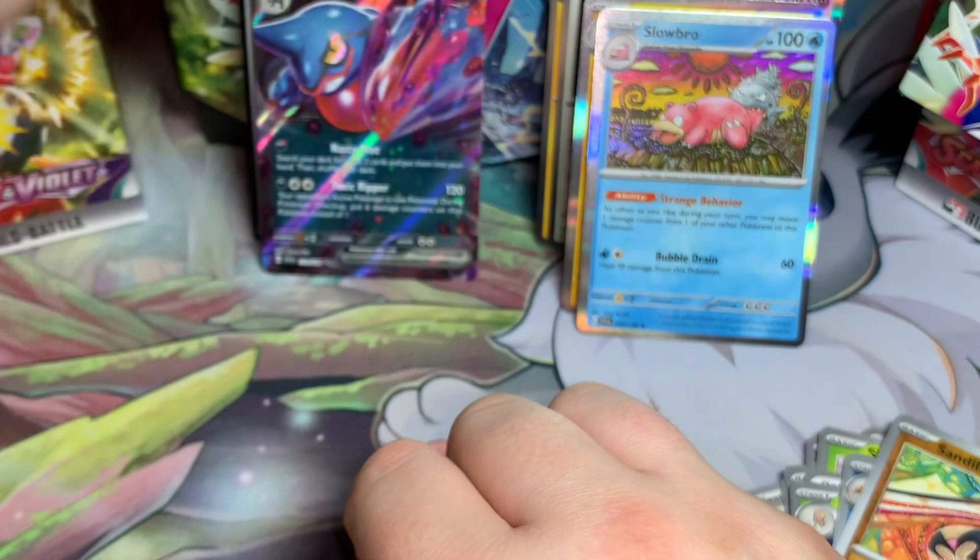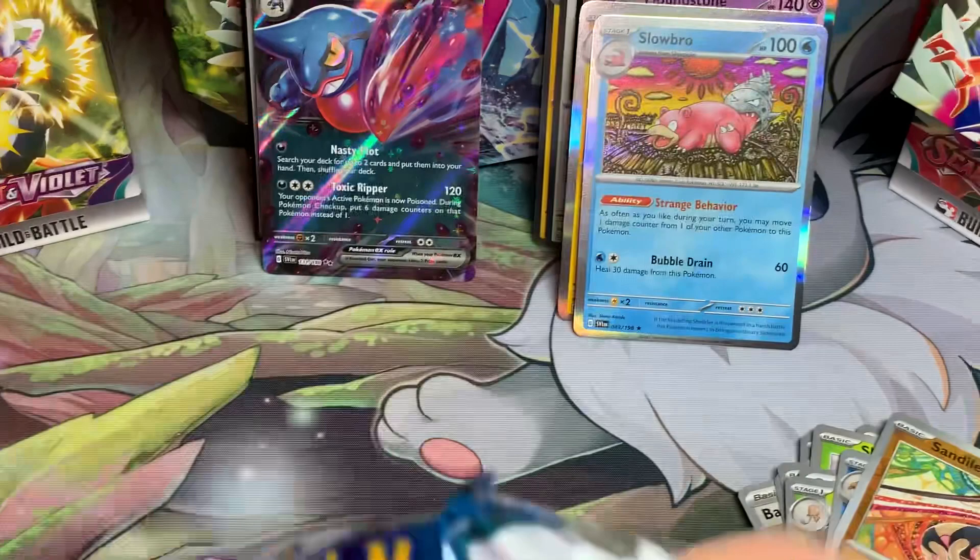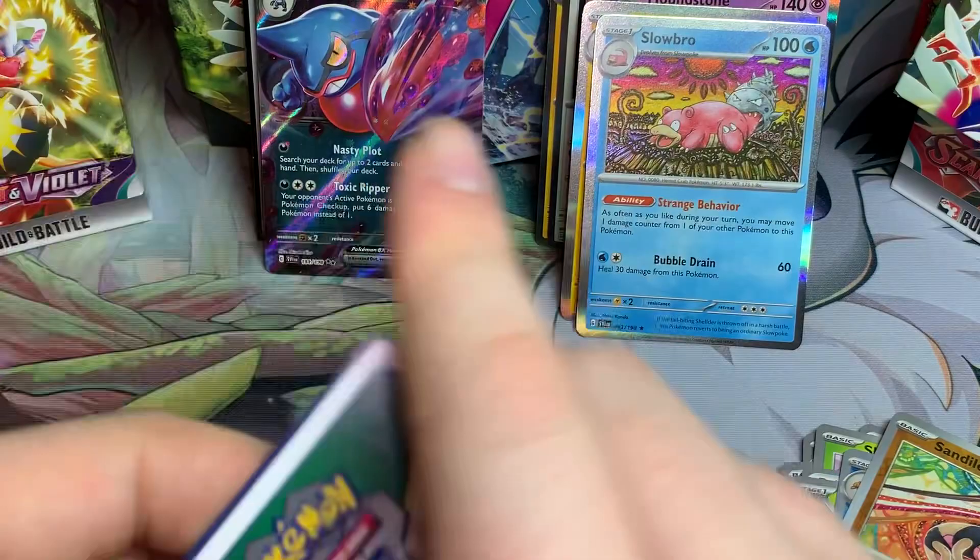Probably whoever is playing that Klawf deck would like that Slowbro - it's actually not a bad card in the pre-release kit format. During your turn you may move one damage counter from one of your other Pokemon to this one - so having Slowbro on your bench while you're attacking with something is pretty good. That actually helped me a little bit at pre-release.